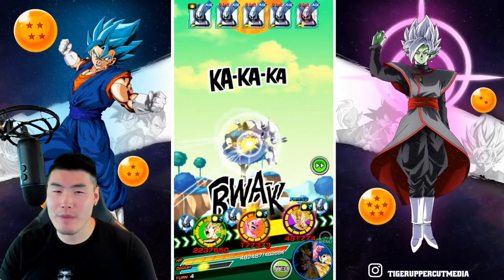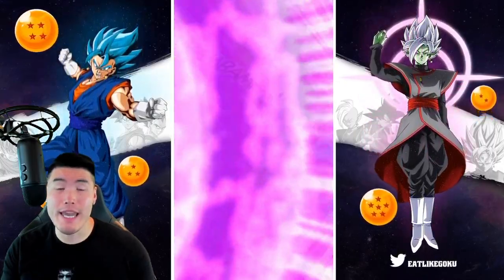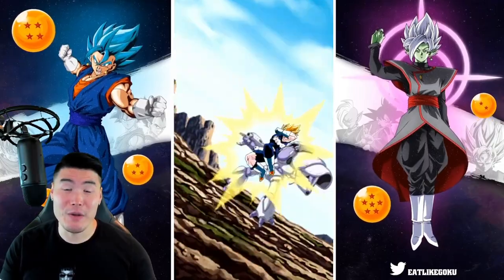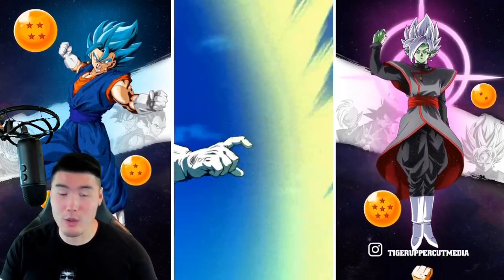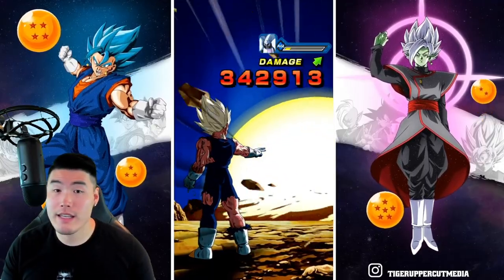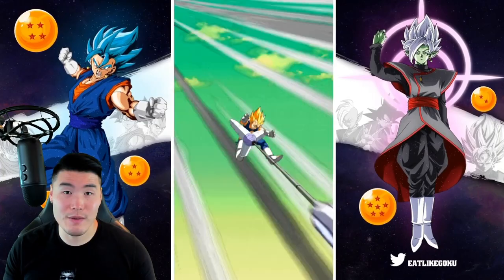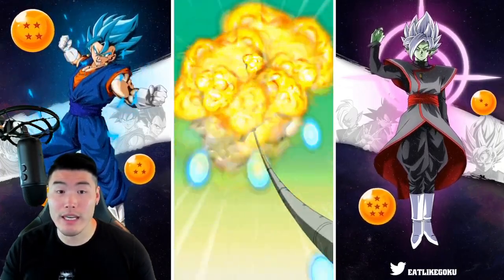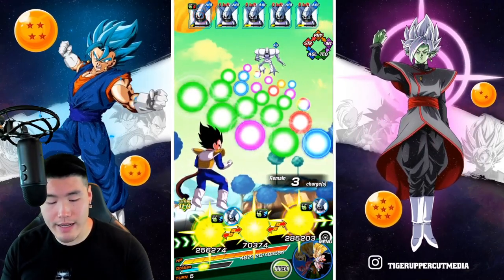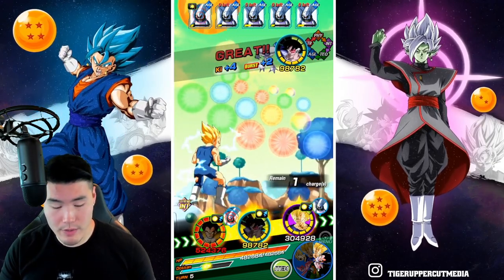I probably should have popped the second one or reset the game. In case you guys didn't know, you can reset the game and pop the item again and it will give you a different result. So let's say you only change like 5 orbs on the first try — reset the game, restart, pop it again, and sometimes you can get a full board. So it's worth resetting if you get a bad result from your nuking item. Obviously right now it's not really necessary, but it's definitely an option.